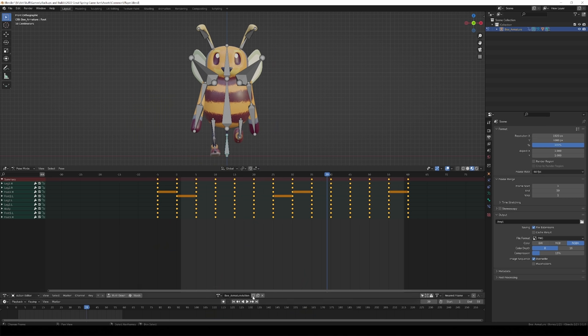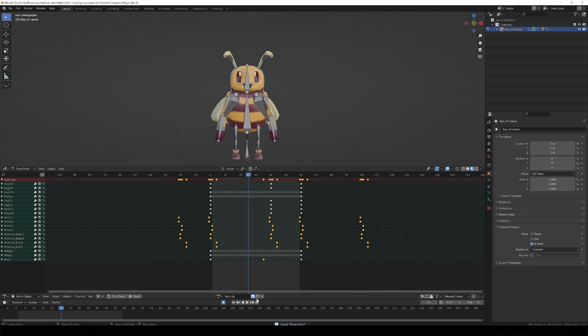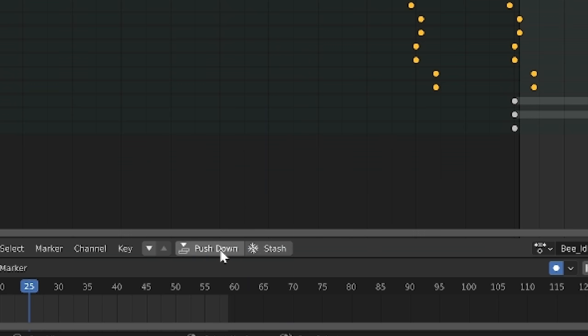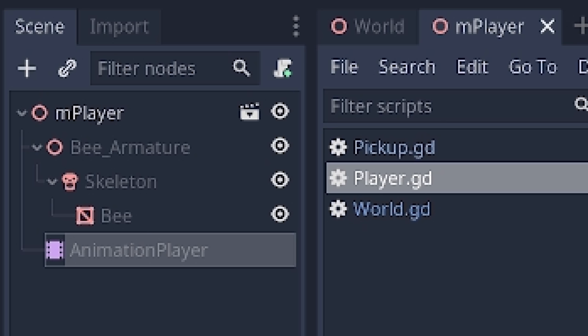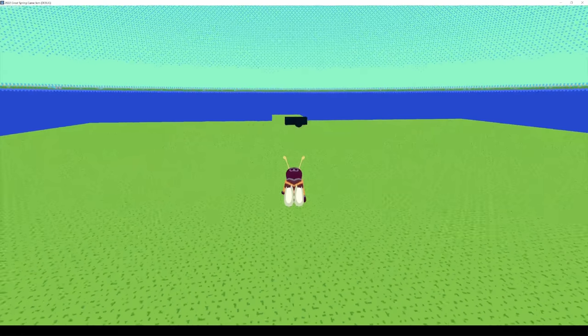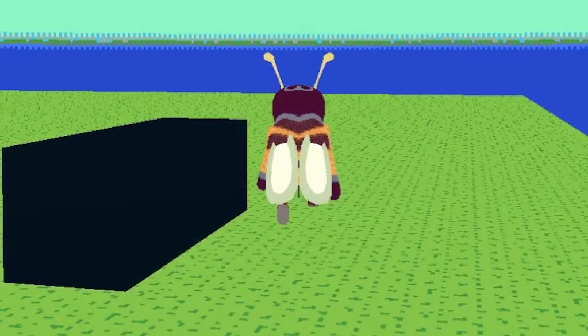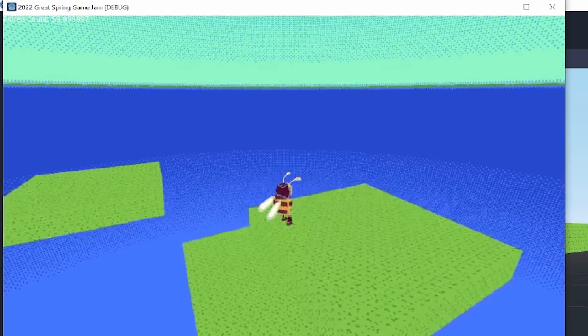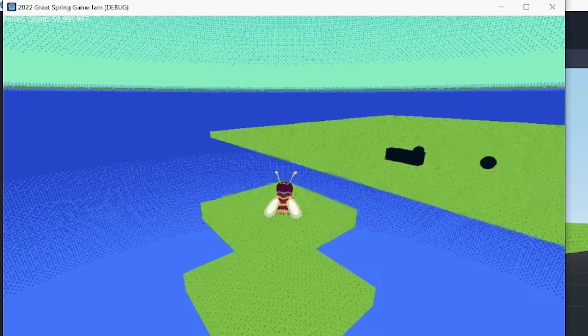I figured out how to make Blender save more than one animated action — always enable fake user — and how to make GLTF store more than one animation — press push down on all actions. Then I brought our fuzzy little friend into the game. I just used a basic animation player for all the animations, since I didn't really feel like learning Godot's blend tree just yet. I made the animations change speed depending on how fast the character was moving, and used the call function track on the animator to make a footstep sound play exactly when the player's foot hits the ground.